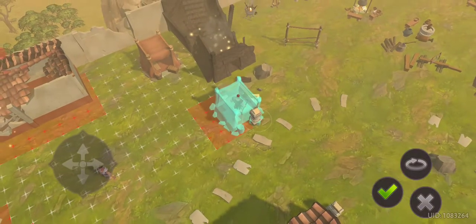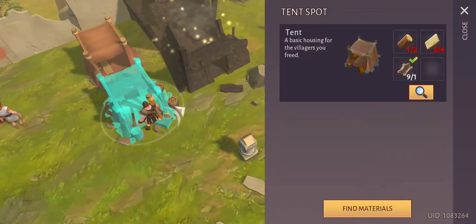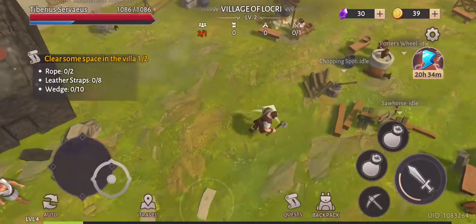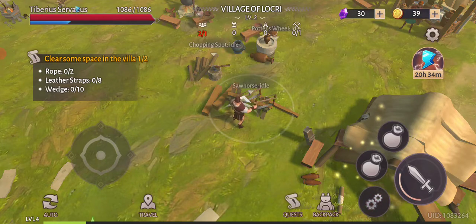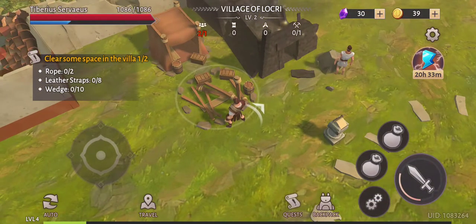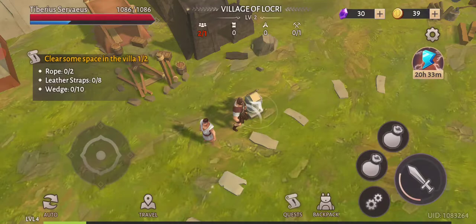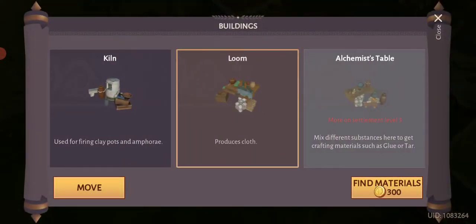Let's do that — I'll put this in. How close can they be? Perfect. We still need items here. We need to clear some space in the village. What space do we need to clear? We need to go in here.